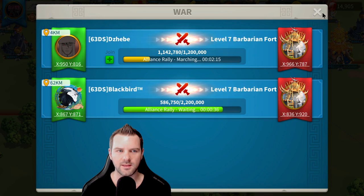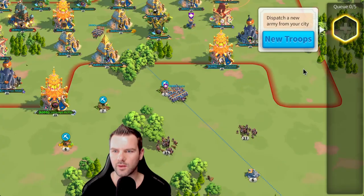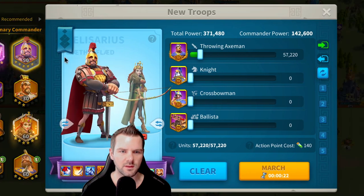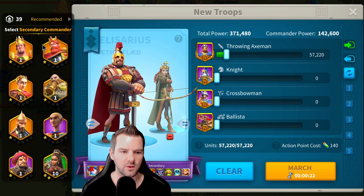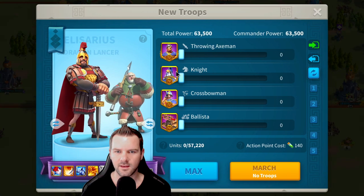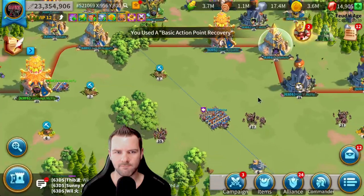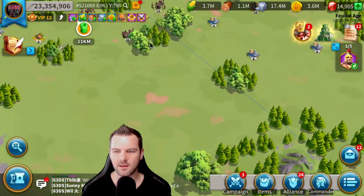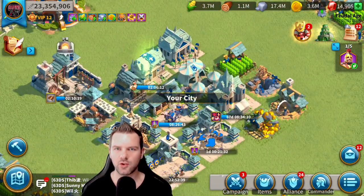Let's see if I can join a rally. There's not many going on. I see one right there — I could probably catch it if I use cavalry. It looked like it was all troop types. There's only 57,000 that can join. I'll catch him with just cavalry. But it's good to join rallies.